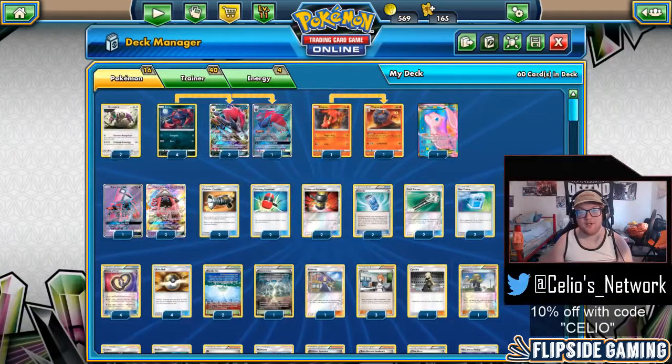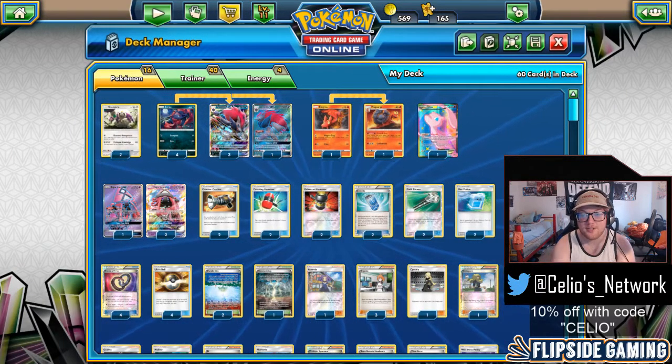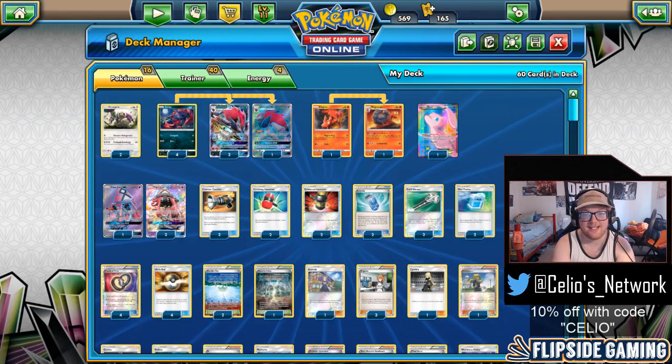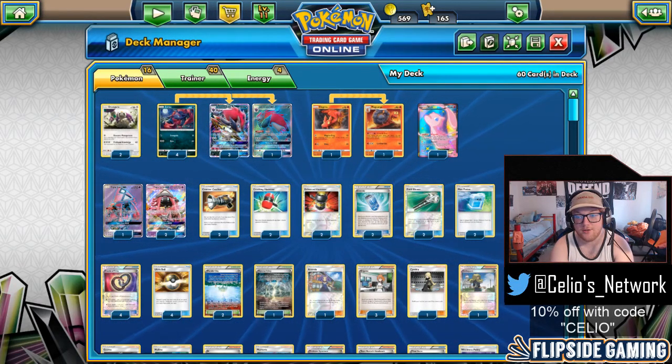Today we are covering what I believe to be the deck to beat at Worlds: Zoroark Control, or as some are calling it, Zoroark Magcargo. It's basically Tord Reklev's second place NAIC deck, and we threw in a 1-1 Magcargo, and I've also made some other changes.